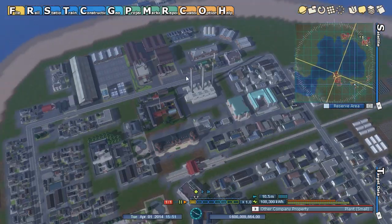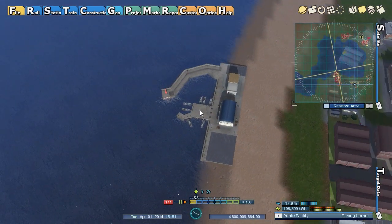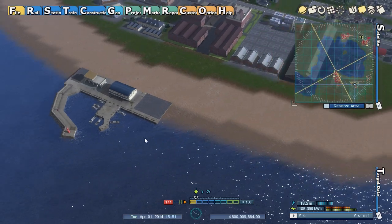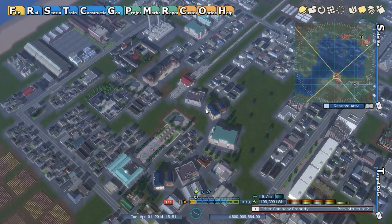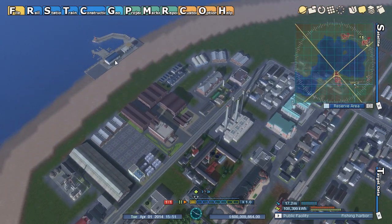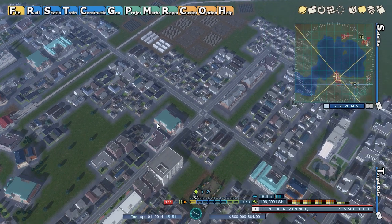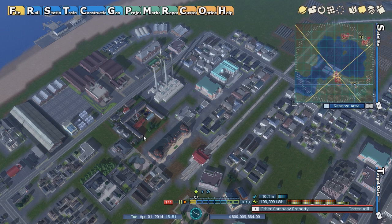Let's see what we can actually get done while I show you some of the cool new buildings. This is a nice new building — the fishing harbor. No idea what it does but it's there. A lot of this game is kind of for show. I think a lot of these buildings don't necessarily do anything, but they're there like props in SimCity 4 — just to make it look nice.